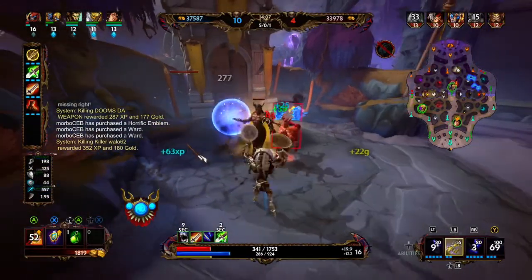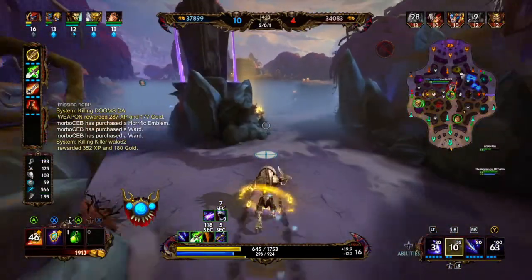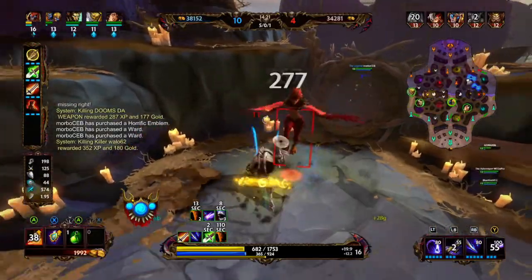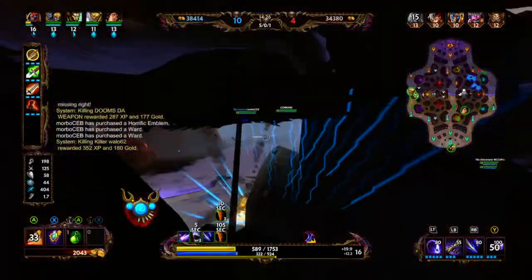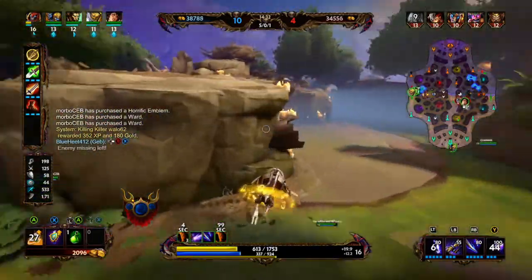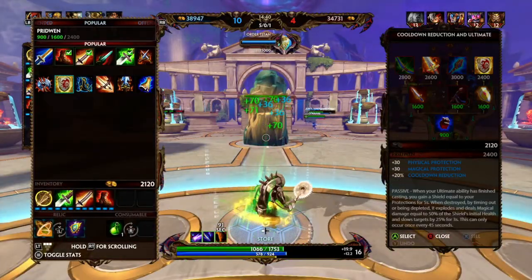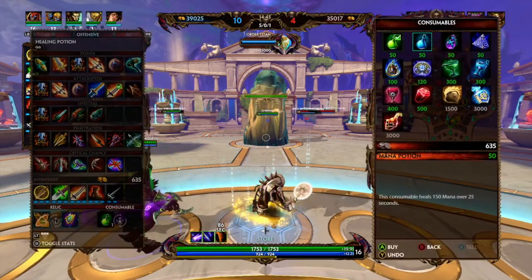Now that I know mid and their jungler are busy, I'm going to look to invade their speed. Bologna is hitting our speed for some reason. You can't hit the enemy jungle shrine. Sun Wukong is not somebody I want to mess with at this amount of health, so I run away and back.